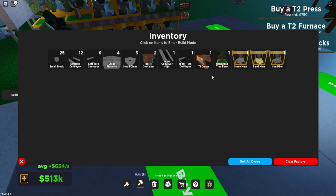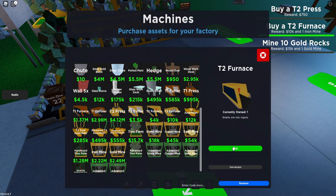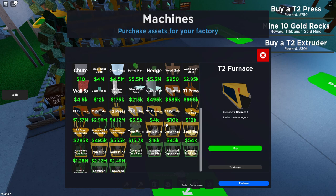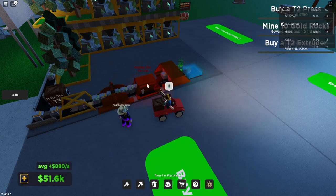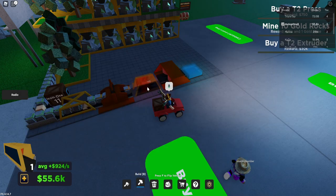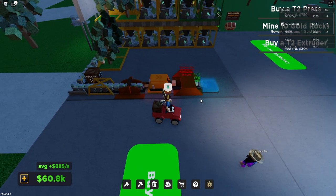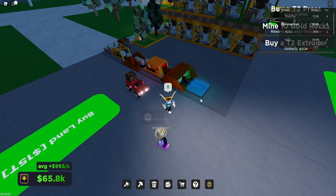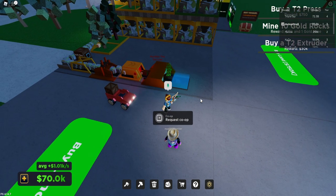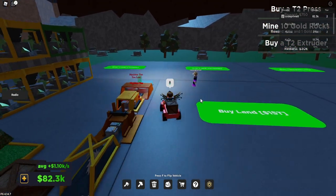Do we have enough to buy the Tier 2s yet? Tier 2 furnace is 409,000 — yeah, there we go. Can we get the next extruder? Can't purchase it yet, so let's get rid of that. Go to our inventory, Furnace 2. Rotate, set that in. How much money is that giving? 1.45k — nice! That's gonna go up really quick. What's up, Noah Big Bomber?